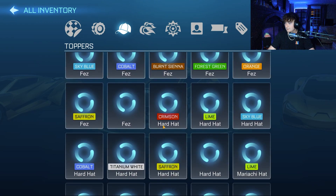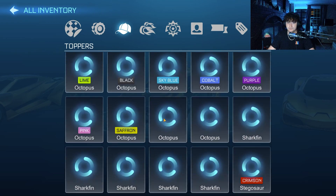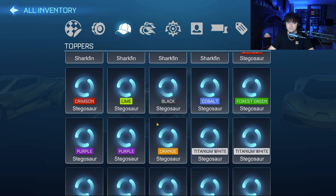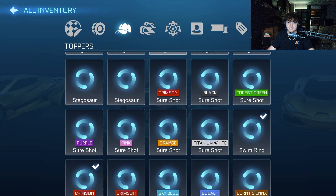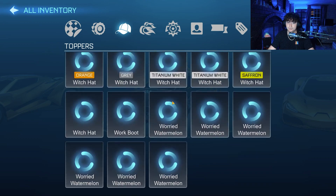This is definitely going to be our longest account review. Mariachi hats, Octopuses, all the shark fins you could ever want, two Titanium White Stags, a Sure Shot Titanium White, Titanium White Wildcat Ears, two Witch Hats. And now we are on to Boost.